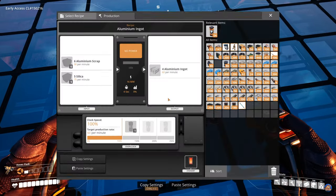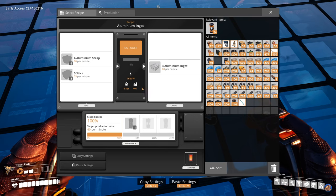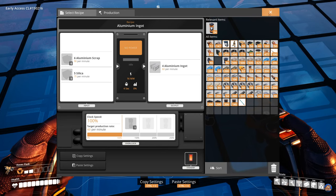Finally, you will need the foundries to actually smelt the aluminium ingots. You'll need 12 of these, and they will consume the 1080 aluminium scrap and the 900 silica, and they will output 720 aluminium ingots.